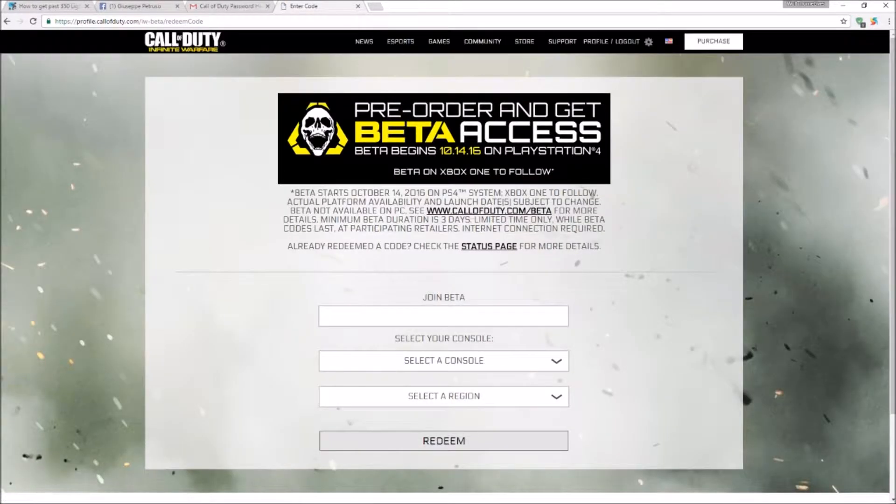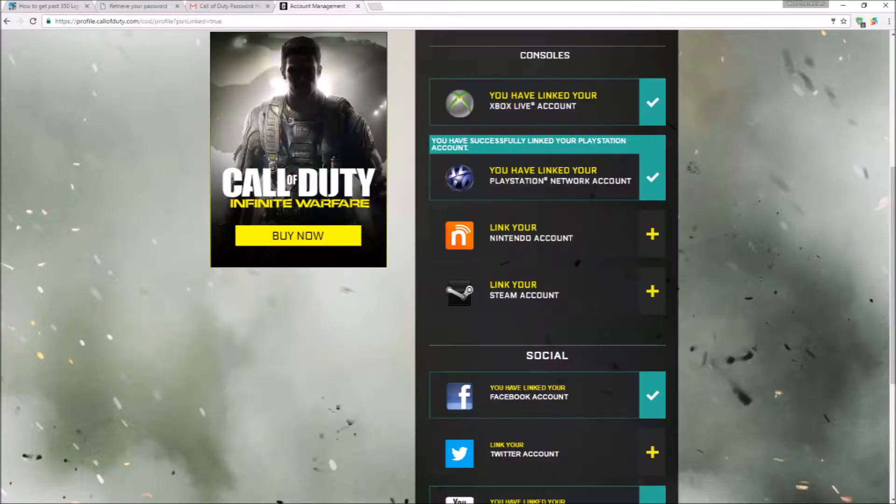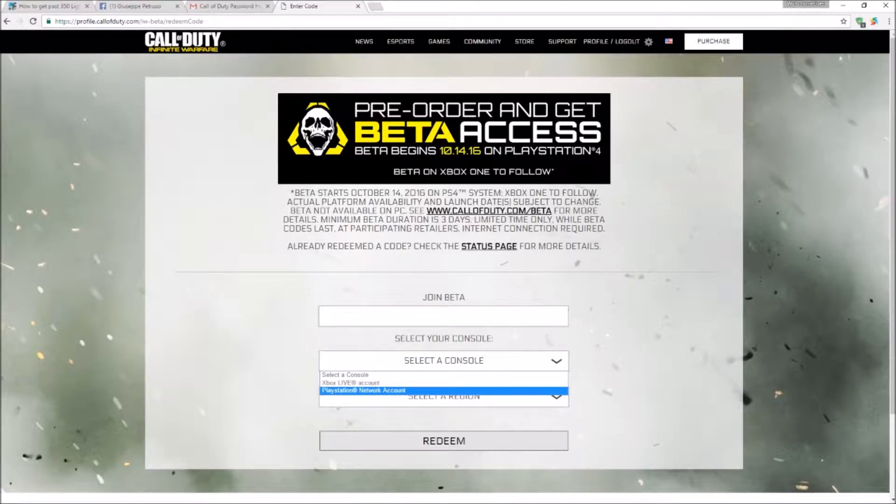What you're going to want to do is hit 'Redeem Codes' and where it says 'Join Beta,' fill in your code. I've already done it so I'm not going to put my code in for obvious reasons. I also want to point out that you want to make sure you make an account with Call of Duty on the website, and then you have to link your PlayStation or Xbox account — whichever one you have.